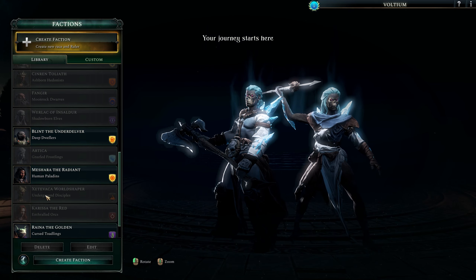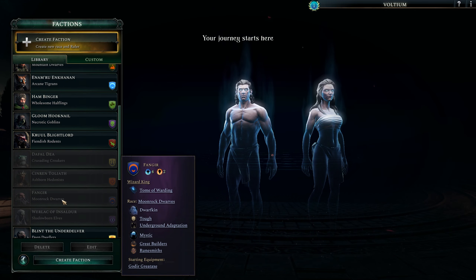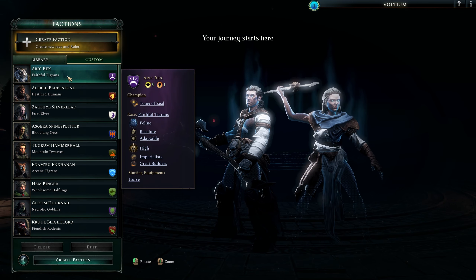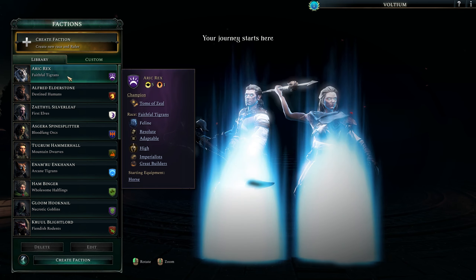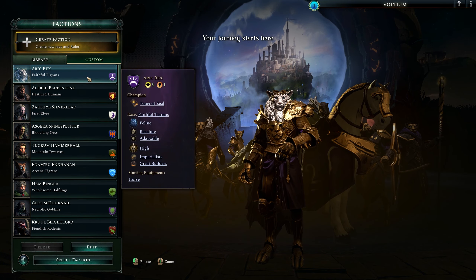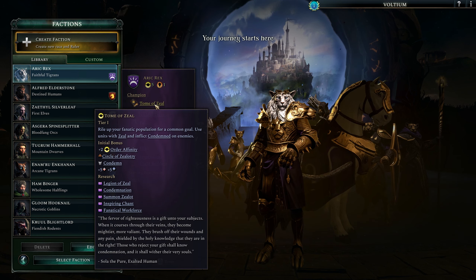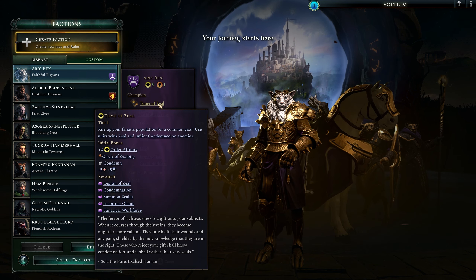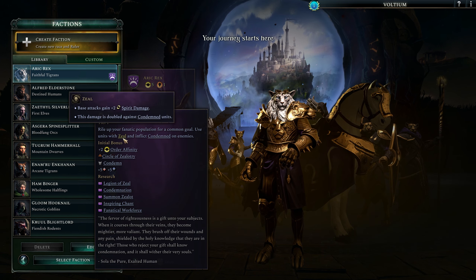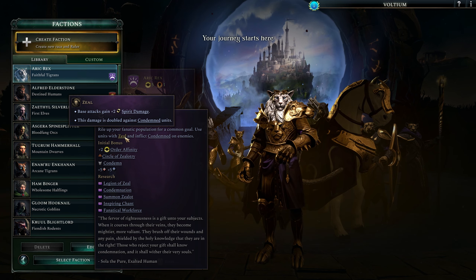I'm just going to play it on easy because that's where I was having fun. Now, even though this is a story mode, you can still pick your faction or even create your own. The only ones you can't pick are ones that start underground because you can't have a throne city in the underground. In the tutorial mission, I played Fangir of the Moonwalk Dwarves. For this one, I'm going to be playing as Arik Rex, the Faithful Tigrans. This particular race was a pre-order bonus.